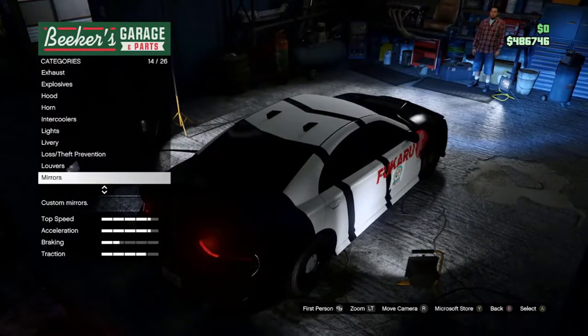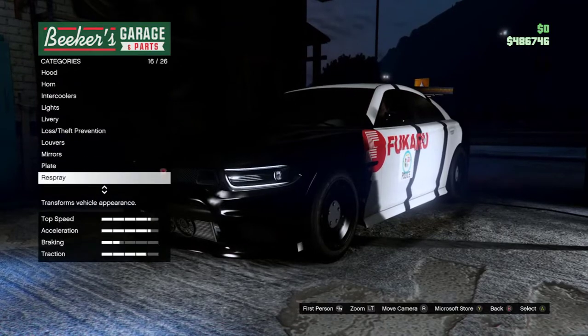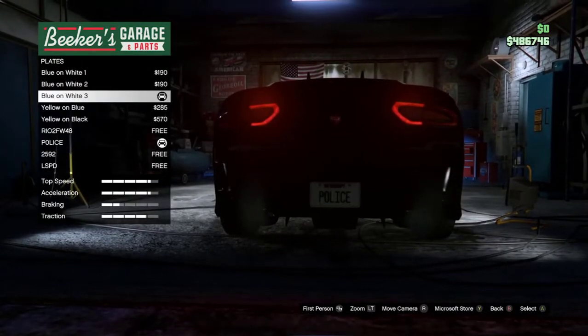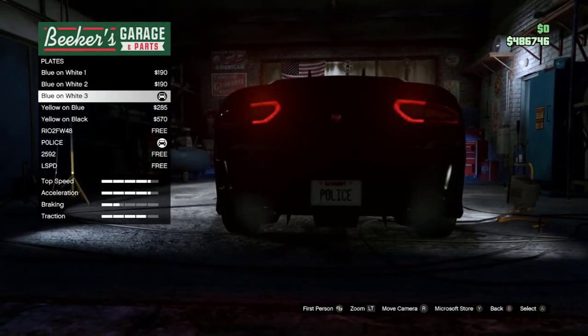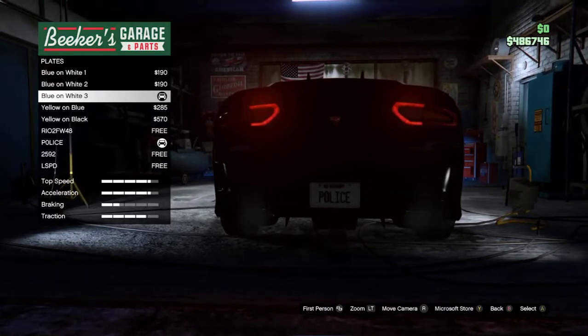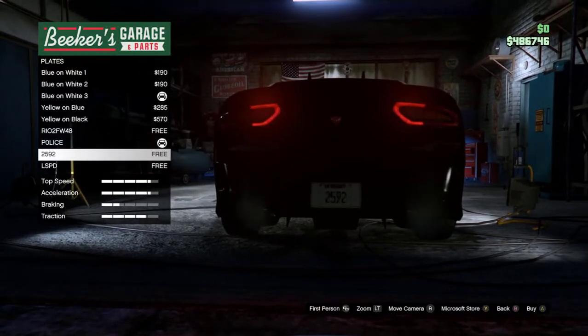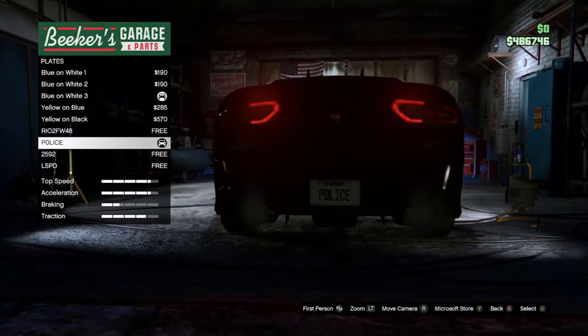Louvres — I didn't put any on there. Mirrors — stock mirror. Plate — on your phone you can download the iFruit app and you can make your own license plates. So I just went ahead and put 'Police'. Whatever, you know — Police, cool, go for it.